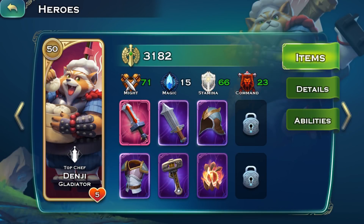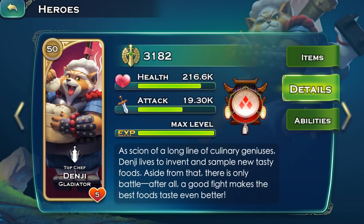He creates all kinds of delicious snacks, but his specialty is meat dumplings. Besides his culinary skill, Denji is a force to be reckoned with on the battlefield. Let's take a look at his abilities.